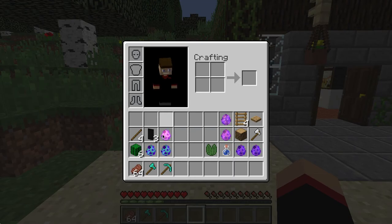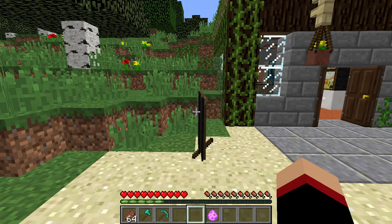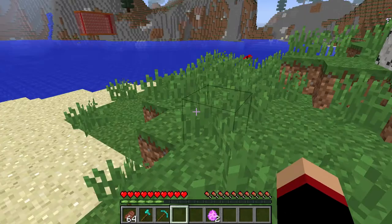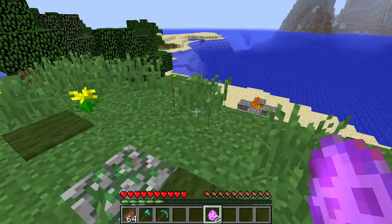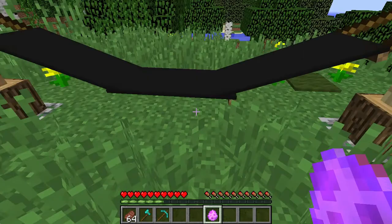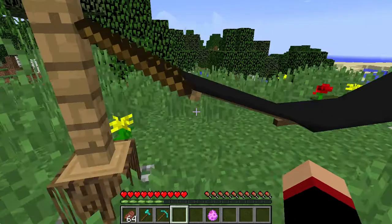The second crafting recipe is the Hammock — I'm not sure how it's called, sorry. You use 4 sticks and 3 black banners, just like that, and you get this. Let's put it down right on top of the house — why not? So let's put it down here. Look, it's pretty nice.